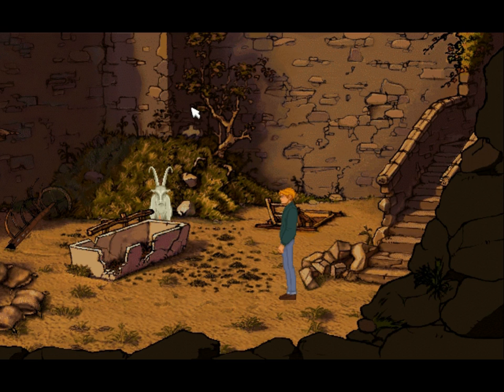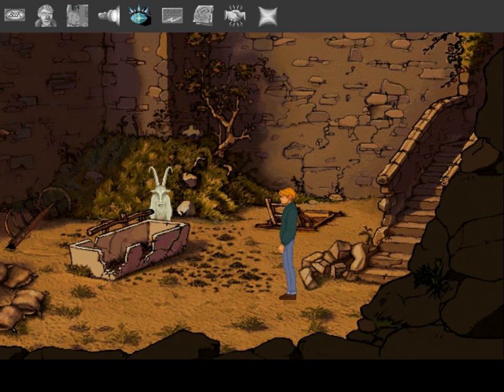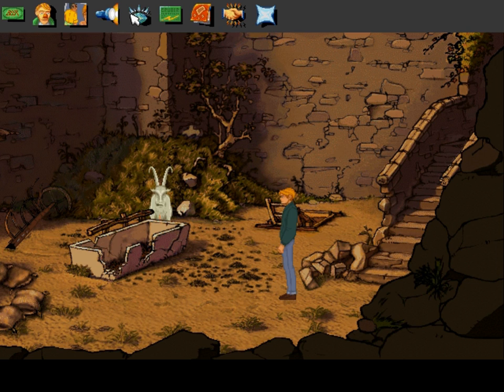Last time we entered the castle in Loch Marne and there was this goat that was basically preventing us from entering the digging site of Professor Grimm, which has disappeared. At the site we actually got a big blue gemstone — a 'blauer Edelstein' — and it seems to be pretty valuable, not just from a monetary perspective, but there seems to be something else to it.